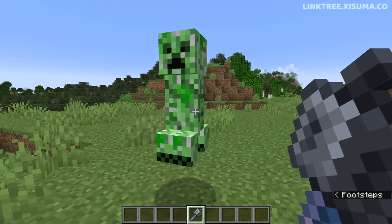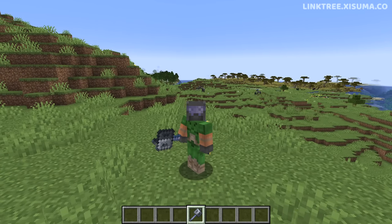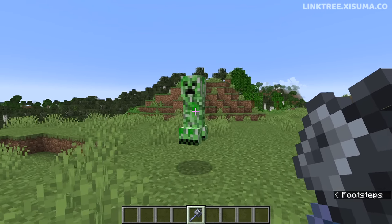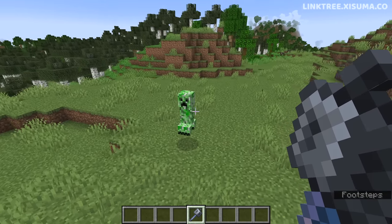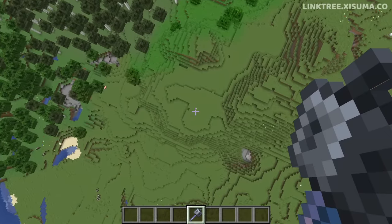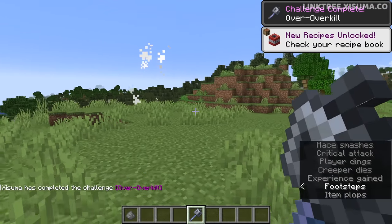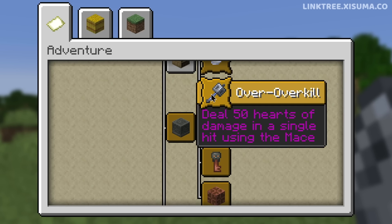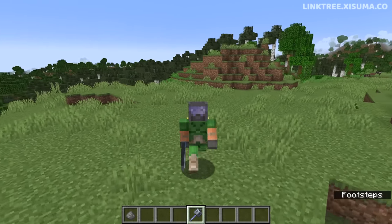The next advancement requires the mace and dealing over 50 hearts of damage in a single hit, which means falling from really high up. The creeper only has 20 health, so it was unclear if it would work on a mob with less than 50 health — but first try, it worked. The advancement 'Overkill' requires doing 50 hearts of damage in a single hit using the mace, and it does not require the target to have more than 50 health.